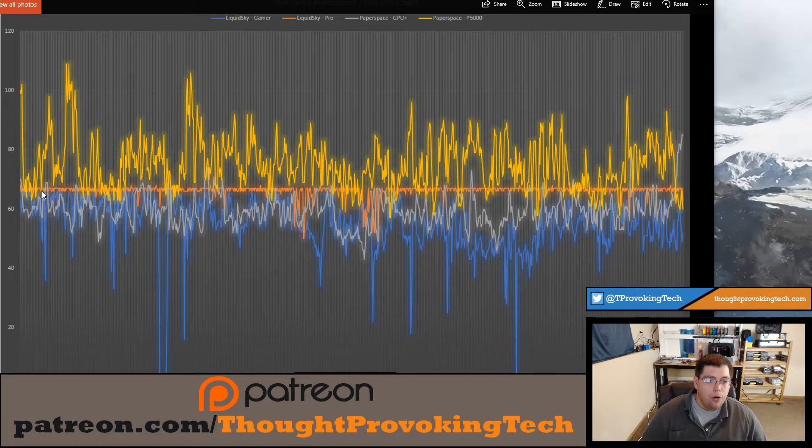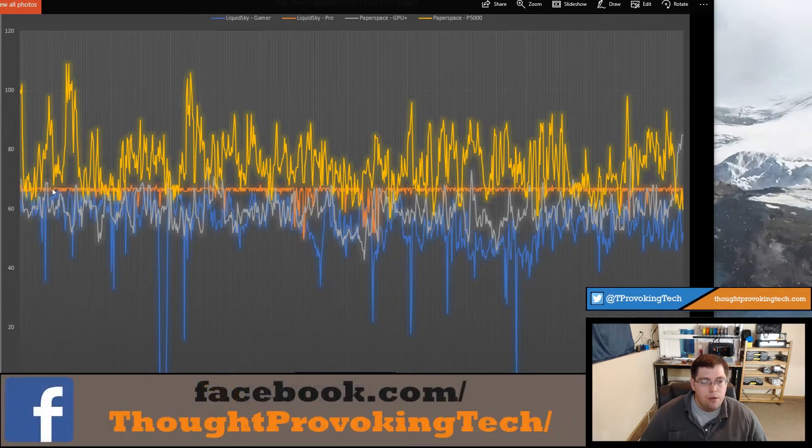On the LiquidSky Pro, the biggest benefit is that it is very consistent throughout its playthrough. There are a couple of dips — the worst ended up in the mid-50s — but for the most part it runs a very consistent 65 to 67 FPS, alternating in that one to two FPS range. Overall, only a couple of little dips at two spots where it did drop slightly below 60 FPS for a very short period of time.